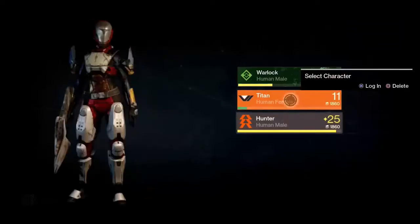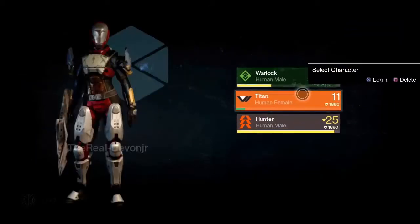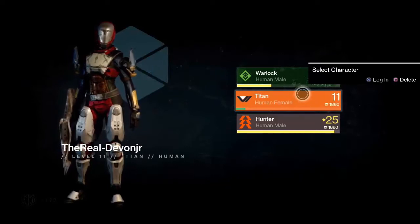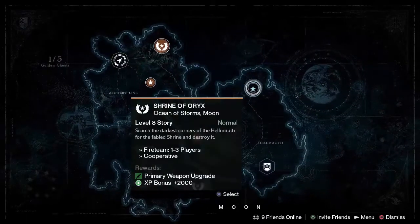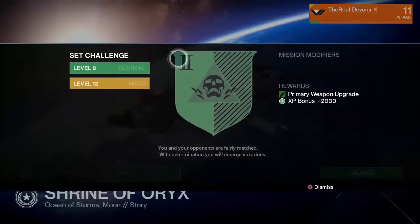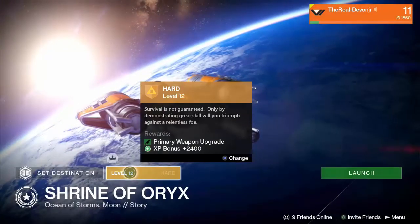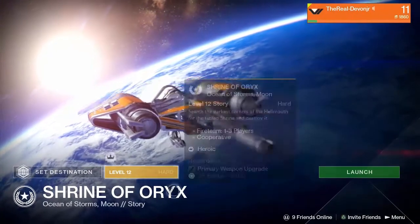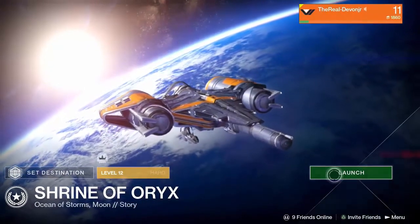As you can see on screen here I have a level 30 warlock and a level 11 titan. For the purpose of this video I'm going to be using a titan. Level up is a grind as we will all agree, but once you get to the higher levels there are better weapons and gear at your disposal. So from level 2 onwards you're going to do exactly what you see me doing here, which is changing the level difficulty of every story mission. Doing this grants you additional XP and better rewards at the end of every mission, and better gear and weapons equals more dead alien sons of bitches.